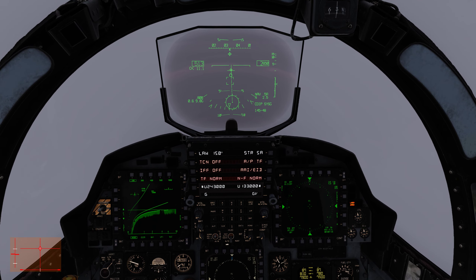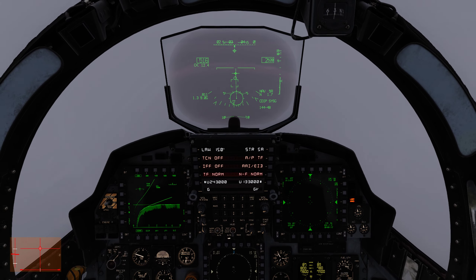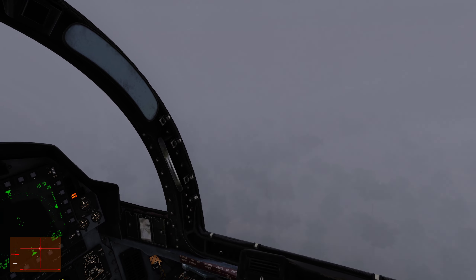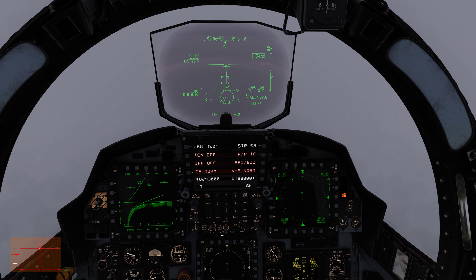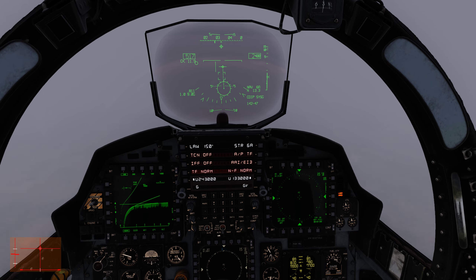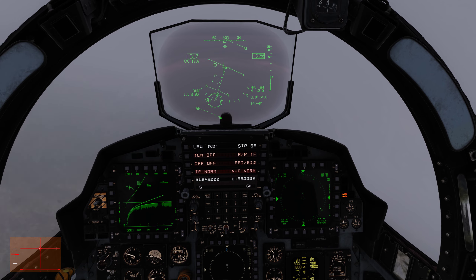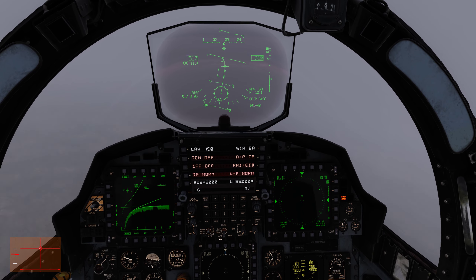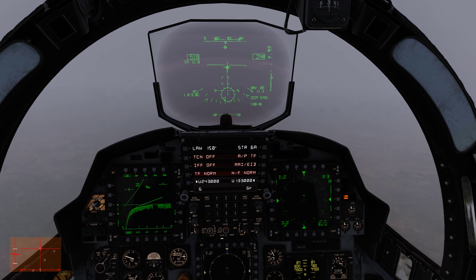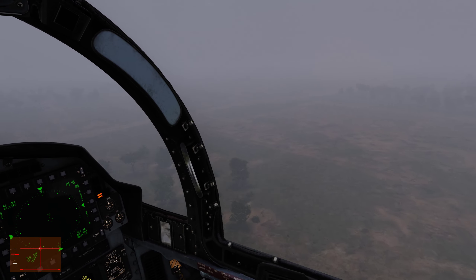Two miles to waypoint — 2,600 feet and we can start to see the ground. We've been this low the whole time; it's just the cloud is now disappearing. Okay, turning on to waypoint which is the target. We should have visibility when we get towards the target — it should be around about 1,700 feet, so we should have visibility. As you can see, this is how low we've been the whole time.